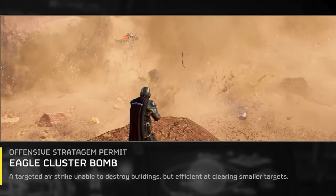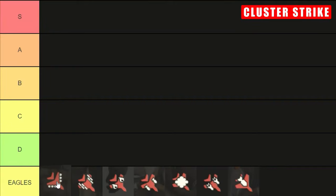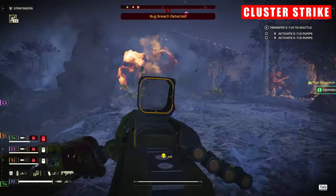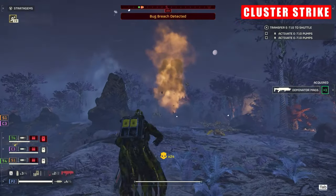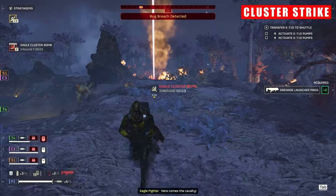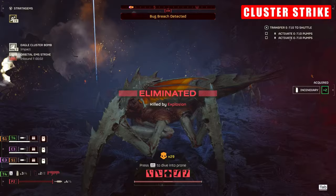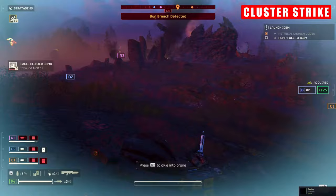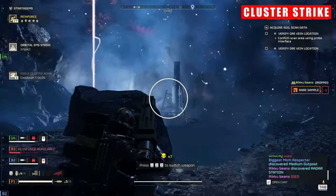First up, Eagle Cluster Strike, and in my opinion, this is without a shadow of a doubt an S tier stratagem choice. The strike carpet bombs large areas with utterly devastating results. It is amongst the best at deleting large groups with small and medium targets in vast quantities, and I'd even go as far to say that you'd benefit from having more than one of these in your party at once. If you can communicate with your squad mates and you're dealing with large waves or bug breaches, alternate who throws these in and you can quickly remove yourselves from any dangerous situations. I often set up with this stratagem and the orbital EMS for those serious yikes moments.